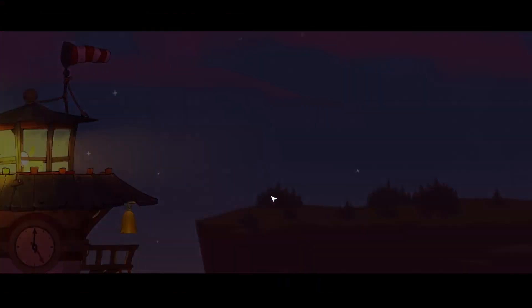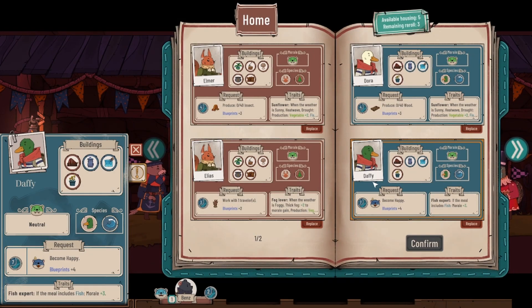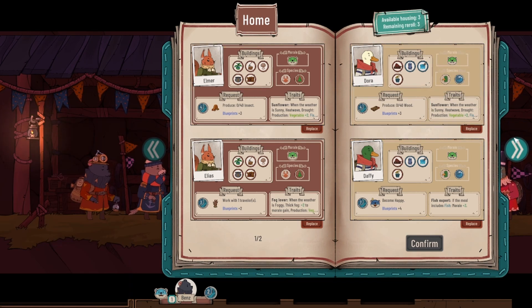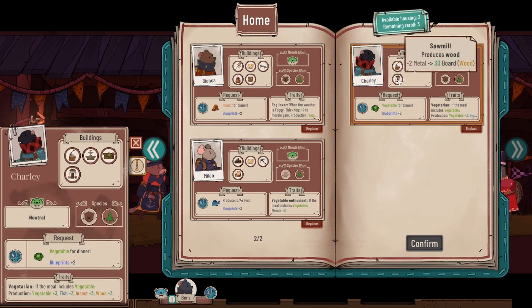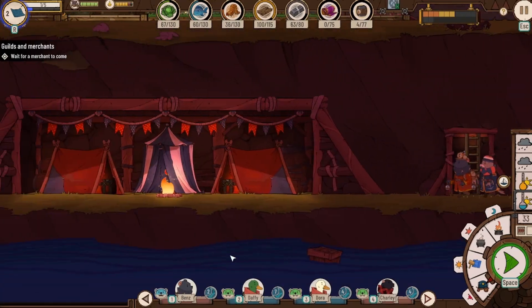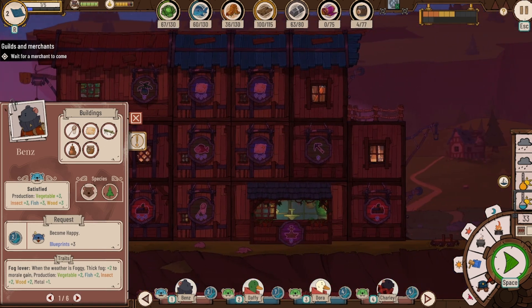Day 33, a new day begins! Alright, everybody except for Bends is going to be going on this caravan, so we can get five new people. We'll get Daffy, a couple of the underwater species, and then... I reckon that's good enough — confirm, let's do that! Grab our new friends. What does Bends actually need to do? He needs to become happy. Bends, can you please build me something?